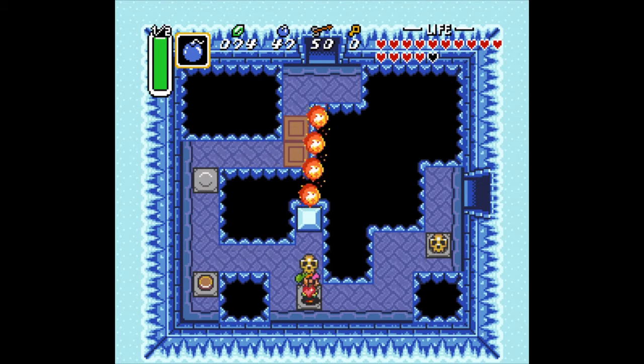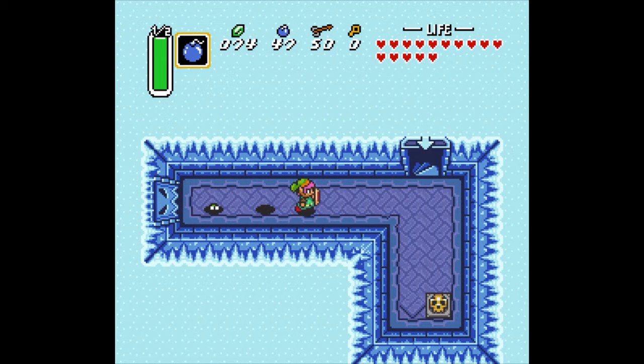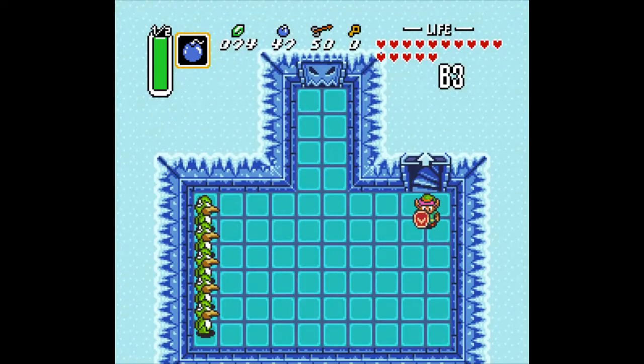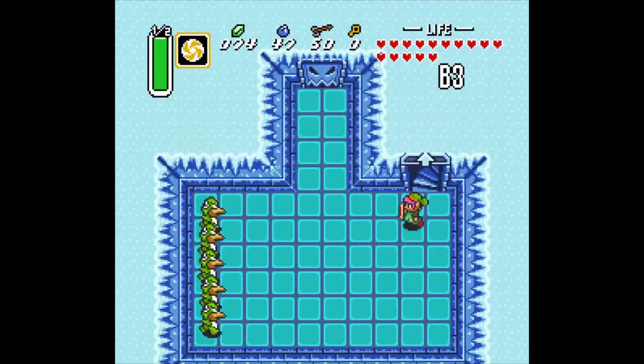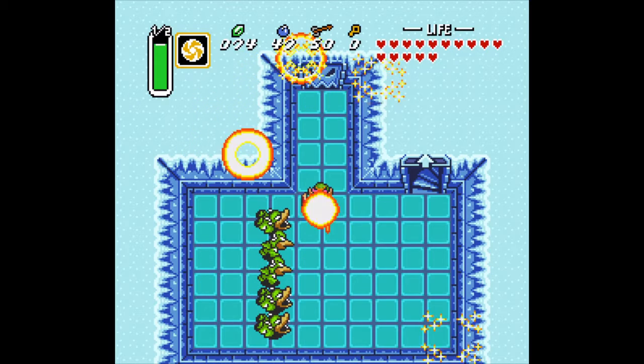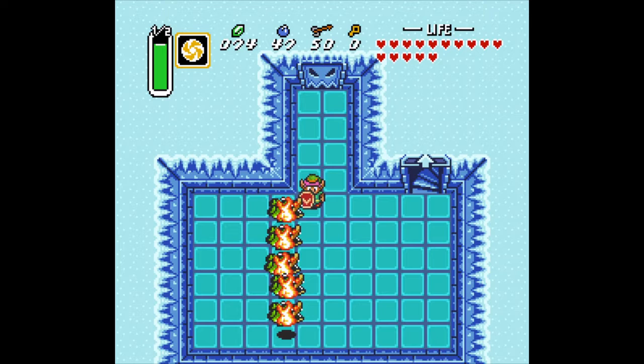At least this part we're not on skates. We're back to full hearts. Let's go down the stairs. Now let's use Bombos — it's just so much easier. Oh, he's about to try to chew us out. Link's not a chew toy today.